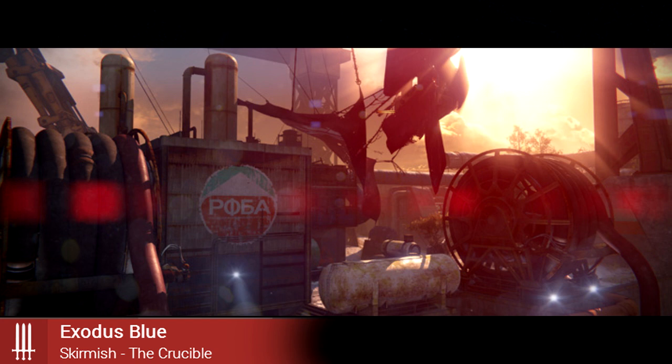Exodus Blue is a PlayStation-only experience. If you want to play this map, buckling down for a PlayStation 4 will be the best bet. It takes place on Earth — old Russia to be exact — and looks very similar to places we were able to explore in the Alpha and Beta. From the images, it seems close quarter with lots of cover anywhere you go.